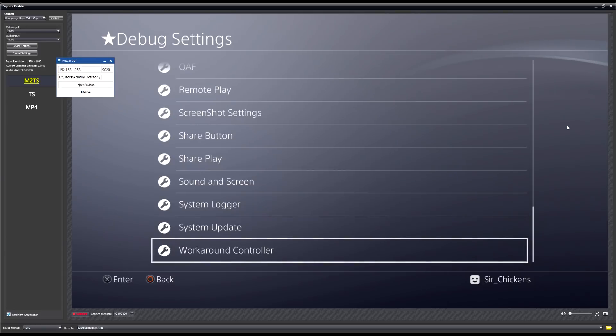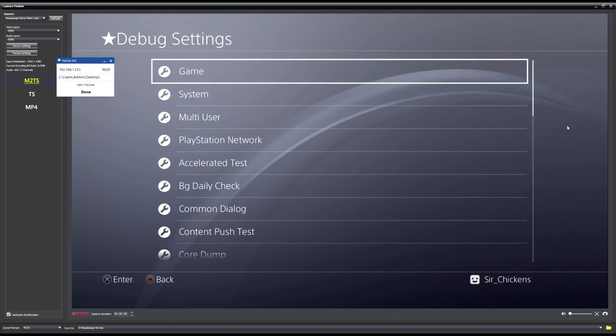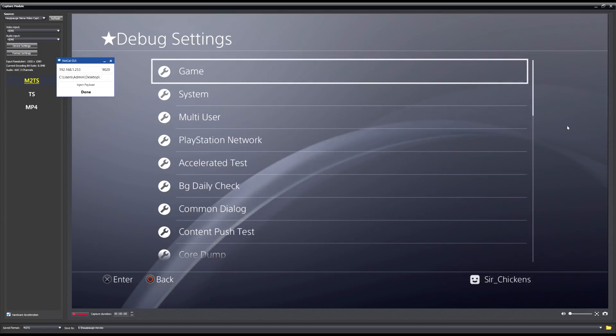This is probably one of the first payloads available. There are other ones to get FTP access, and I might be making a separate video about that soon.